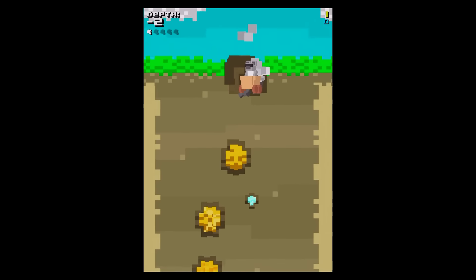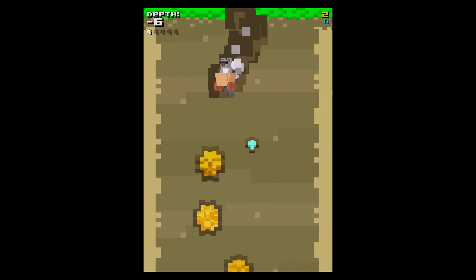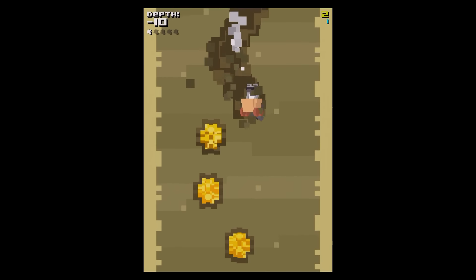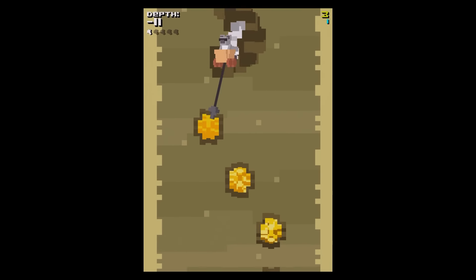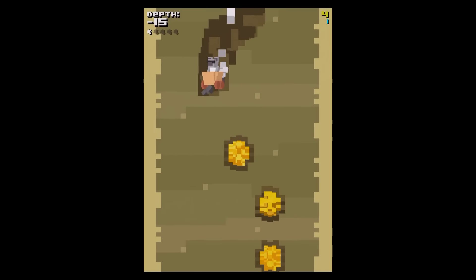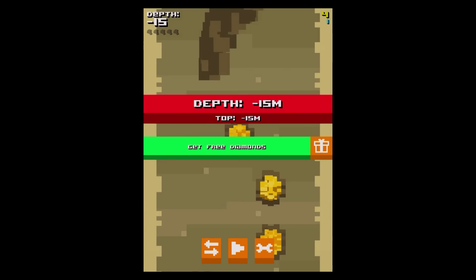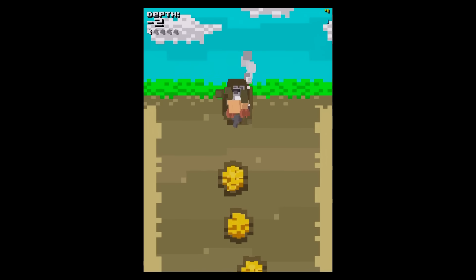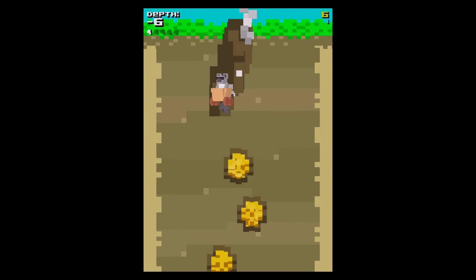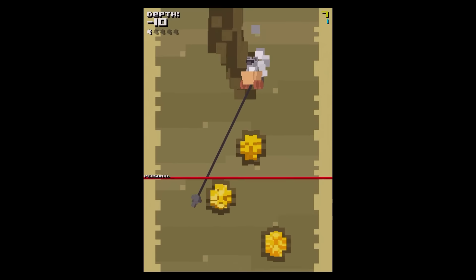Hello there guys and girls, Brian here on the Touch Gameplay, and today I'm playing a game called Backyard Diggers. The idea of the game is you are digging down as far as you can go and picking up the gold as you go. It's all about making sure you position your grappling hook so that you can move down and grab all the gold.